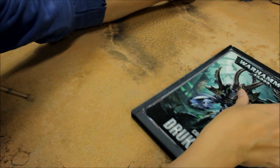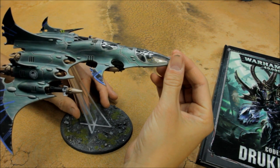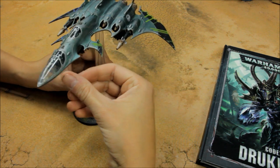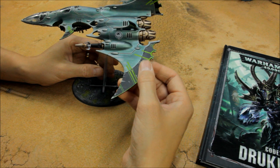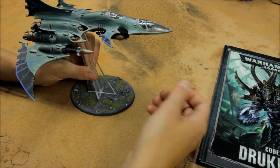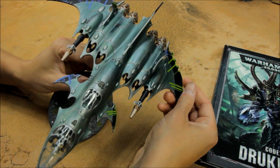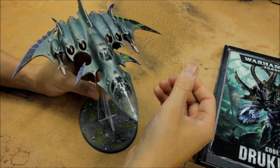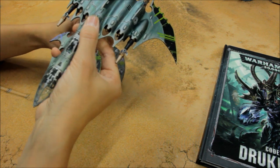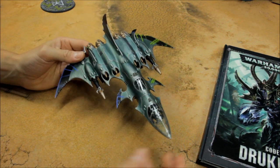I wanted to replicate that in the armour I have here - there's a Raider painted up in that colour scheme. In this episode we're going to take a look at the Void Raven bomber. There it is - it truly is a beautiful model, it's one of my favourites for the Drakkari. It's incredible, it's a big flyer and absolutely fantastic. We'll zoom in and take a look at the model and then check out the rules - how best to use this thing in the game.